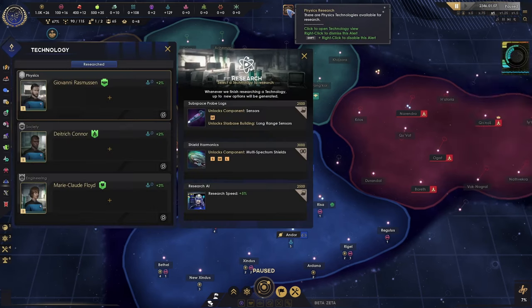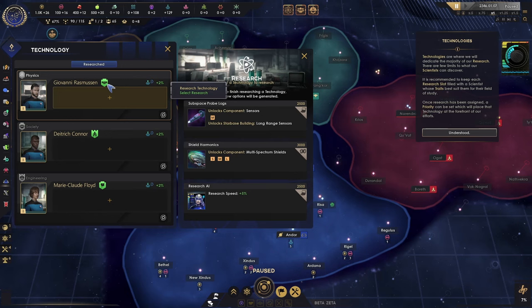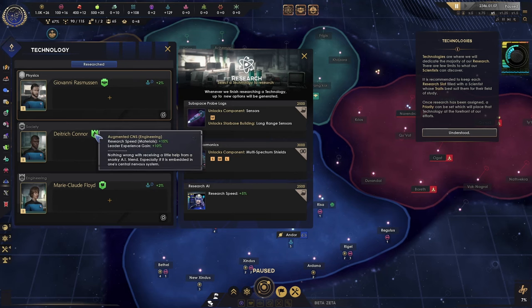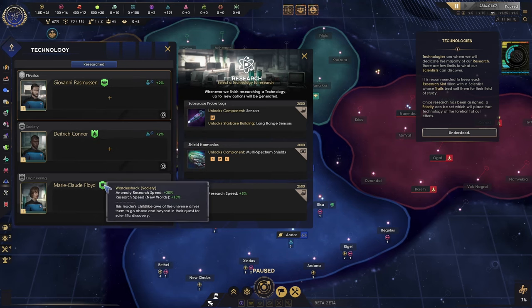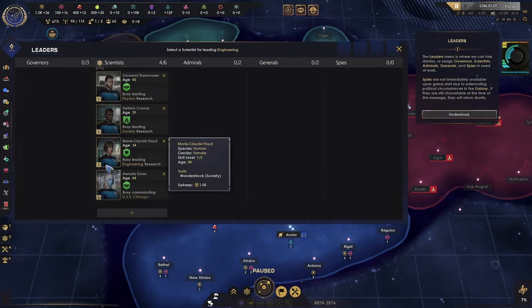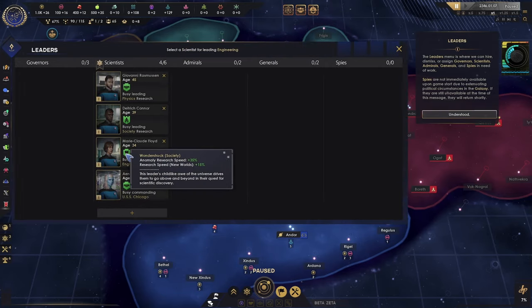I've got science to do. Technologies are where we will dedicate the majority of our research — there are few limits to what our scientists can discover. It is recommended to keep each research slot filled with a scientist whose traits best suit their field of study. Once research has been assigned, a priority can be set. The leader's menu is where we can hire, dismiss, or assign governors, scientists, admirals, generals, and spies.